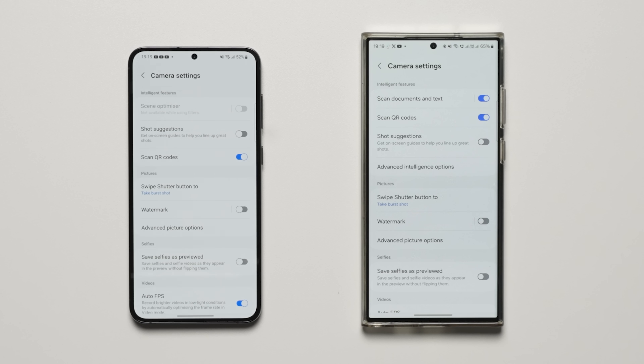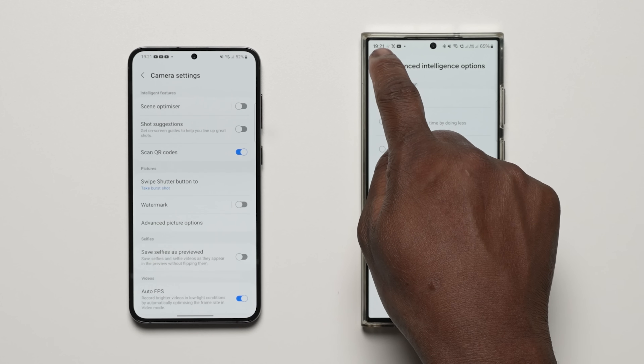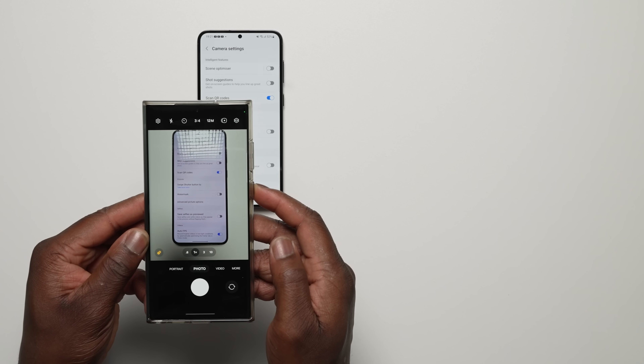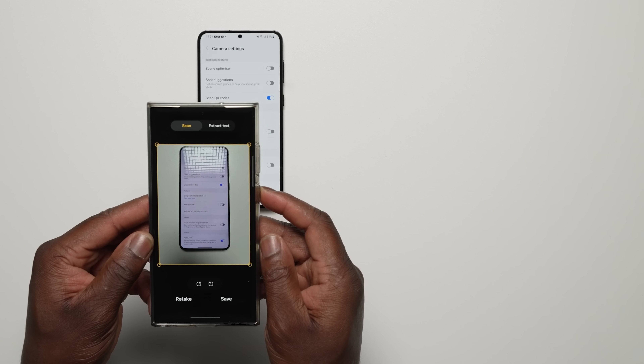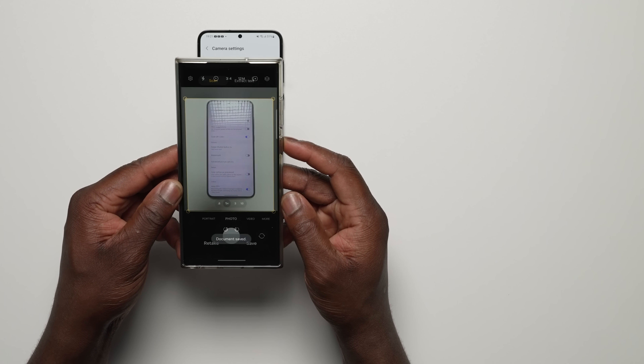You can now choose between three levels of quality optimization for taking pictures. Choose maximum to get the highest quality pictures with the most processing, minimum to reduce processing so you can take pictures as quickly as possible, or medium for the best balance of speed and post-processing. This is also where you'll find the scene optimizer setting. The scan document feature has been separated from scene optimizer, so you can scan documents even if scene optimizer is turned off. The new auto scan lets you scan documents automatically when you take a picture of one, and after scanning you'll be taken to an edit screen where you can rotate your document to align it as you want.